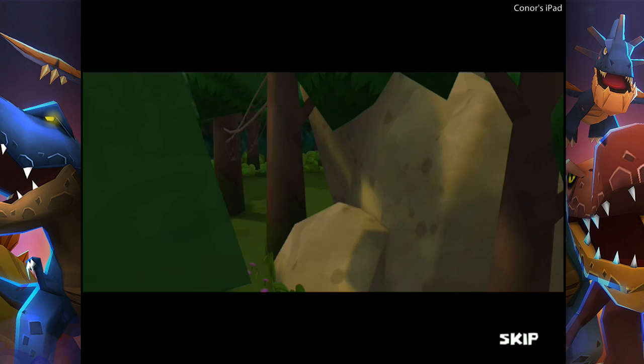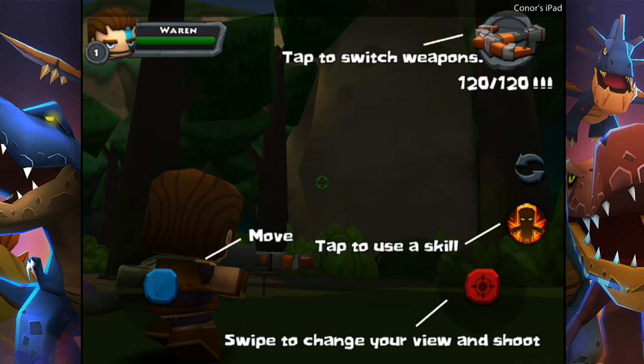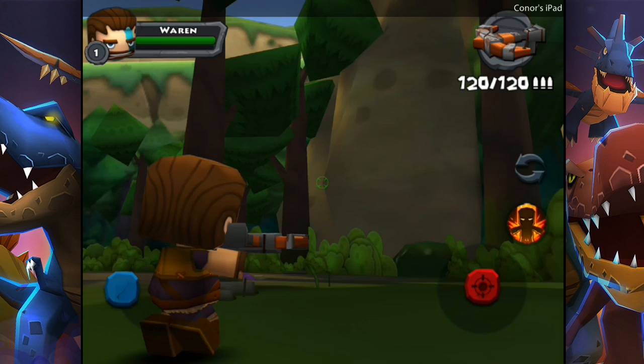What's going on? Move, swipe to change your view, and shoot — tap to switch weapons. I think we're pretty hunky-dory. Let's give this a go.